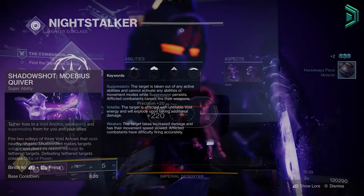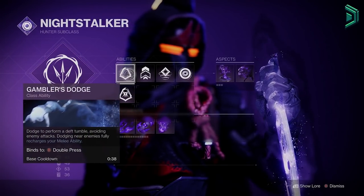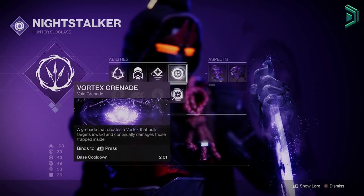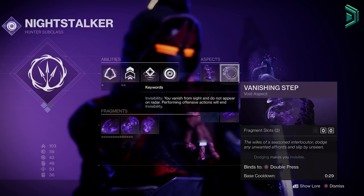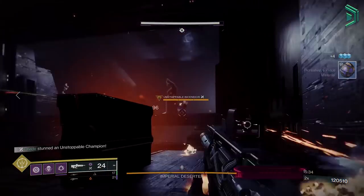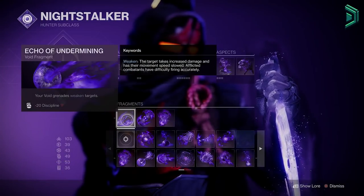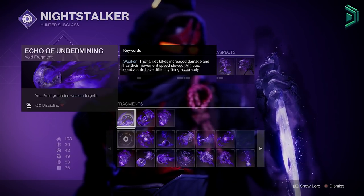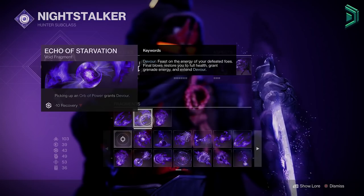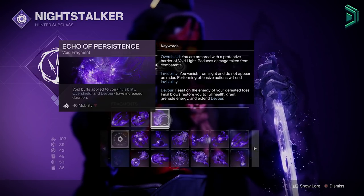Moving on to the subclass — we are a Void Mobius Quiver. You can use any super of your choice but this is the best damaging super in the game right now, great on bosses or a swarm of adds. Use Gambler's Dodge to get your melee back instantly when dodging near an enemy, along with a Vortex Grenade. The aspects are Trapper's Ambush to go invisible using your melee and make allies invis, and Vanishing Step to go invisible while dodging. With 100 mobility you can chain melee invis with dodge invis to stay invisible permanently. For fragments: Echo of Undermining to weaken enemies with your grenade, Grave Robber for boss debuffing, Echo of Starvation to get Devour when picking up orbs, and Echo of Persistence to make your invis and Devour last longer — keep this one on.